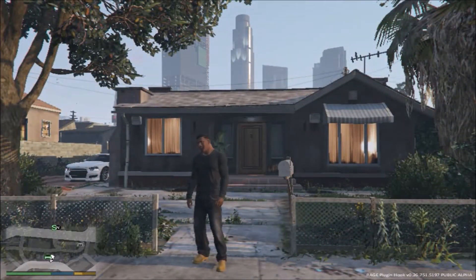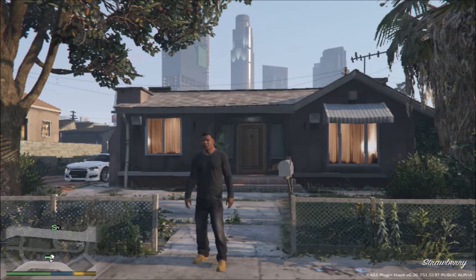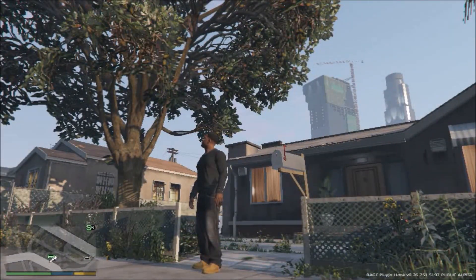First of all, do you have police icons on the map? The answer for me is no. They would be visible if you do have them. I don't have them. So first, check at the bottom right hand corner — does it say Rage Plug-In Hook? Yes it does. OK, it doesn't matter about the version.